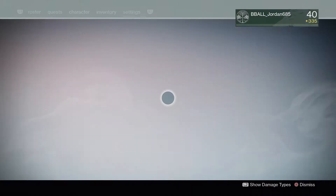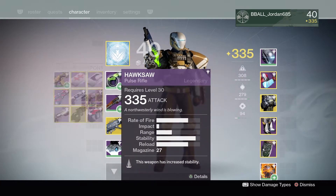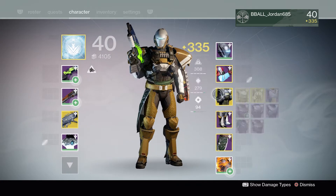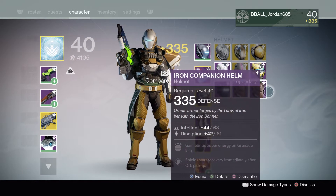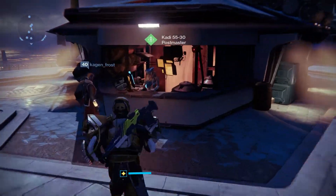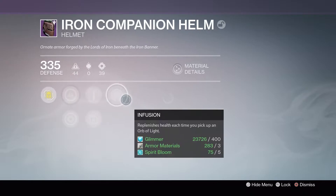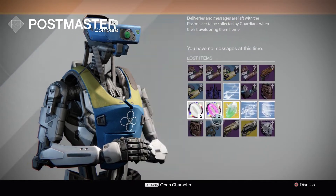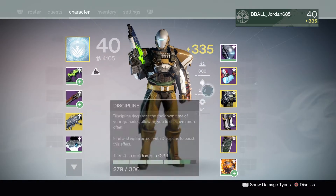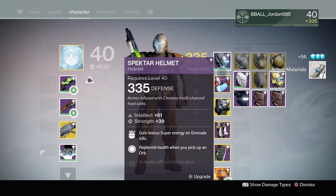Got some good rewards there. Now it's time to look at some of the loot I got. The biggest thing — I got a lot of helmets here. I got two helmets, 334 and 335. You can also see in my postmaster I got a helmet, 335 — a whole bunch of stuff. A lot of helmets from Iron Banner — that's what was mostly dropping. Not a lot of weapons for me though.